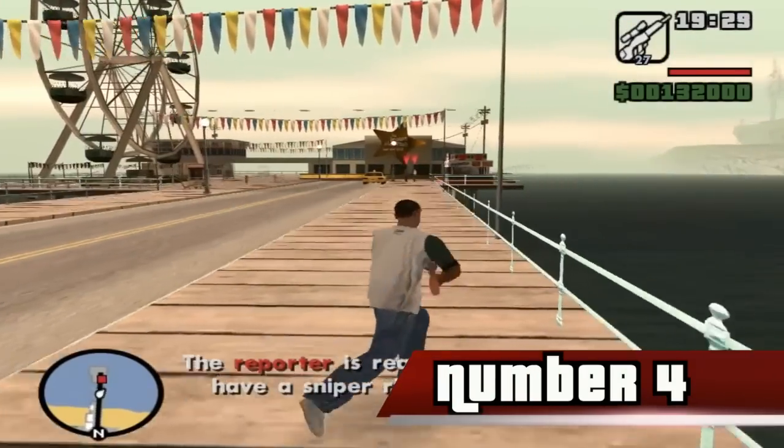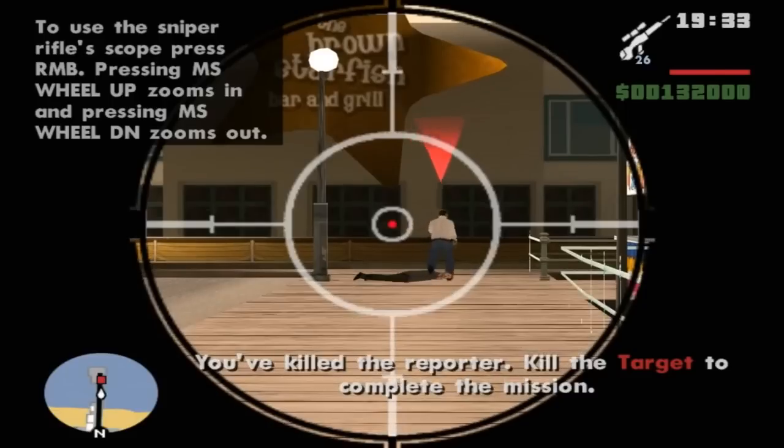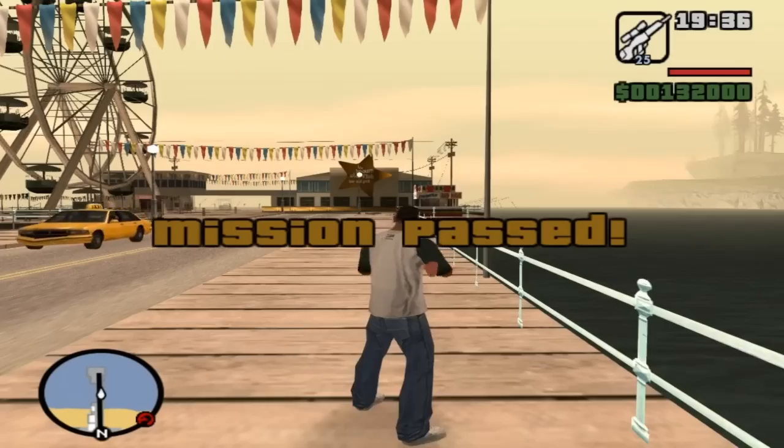Number 4. The PSG-1 was originally going to make an appearance in the game but was removed. It can still be seen in Ammu-Nation, and the Sniper Rifle's HUD icon resembles the PSG-1.